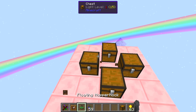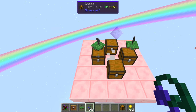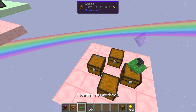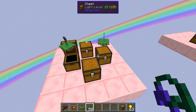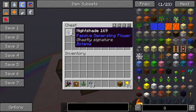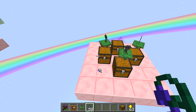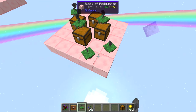Another thing we can test is which Hopperhock picks up first when there are multiple. Placing one Hopperhock first and then another — when we drop an item, the one placed first picks it up. Breaking that first one, the second one takes over. Priority comes from the order in which the Hopperhocks were placed down. So if we place them in sequence, each one in placement order will take priority for picking up items.